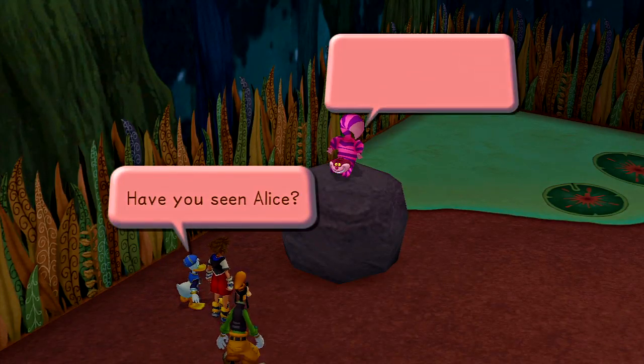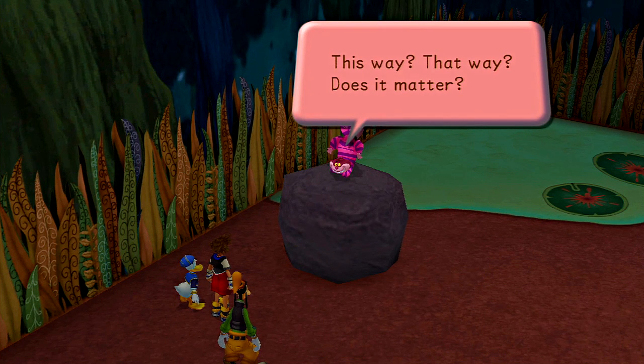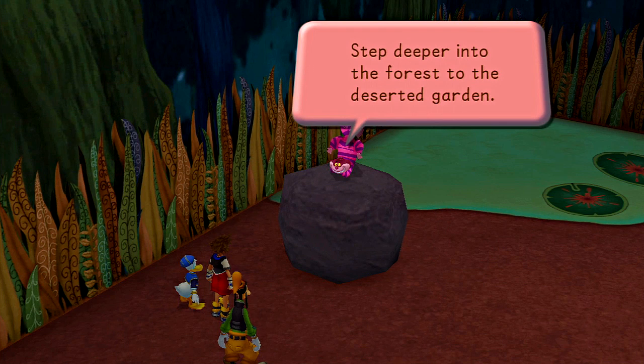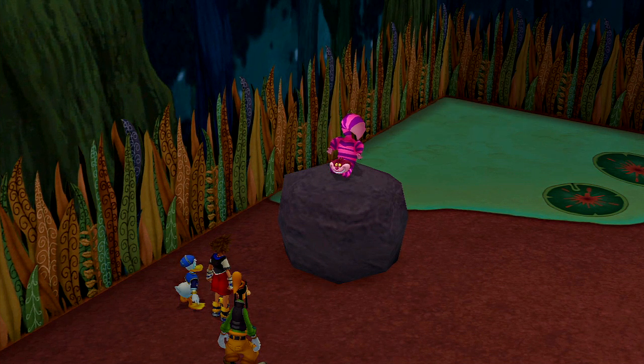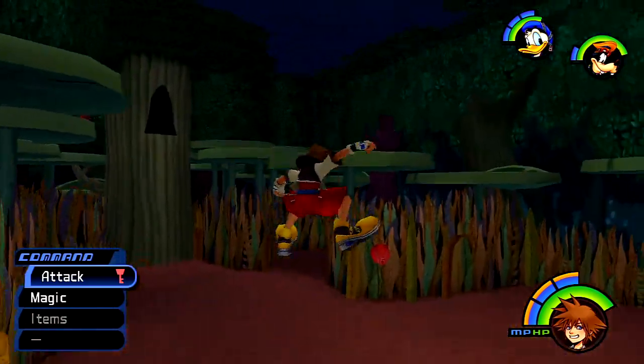Have you seen Alice? No. All mixed up, thanks to the shadows. Step deeper into the forest, to the deserted garden. You might find shadows in the upside-down room — talking literal nonsense until you figure it out later.